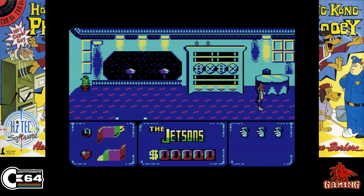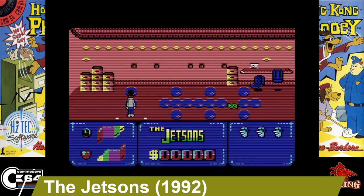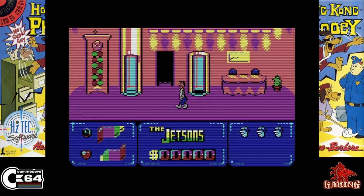The Jacksons, released in 1992. The level shown here is you playing George Jackson, but you do get a chance to play the rest of the family during the game. Your goal in this first level is to collect money bills and useful items, avoiding danger robotics and Mr. Space Leader himself.